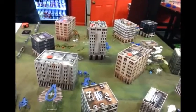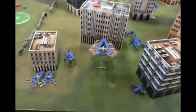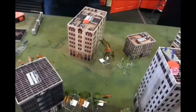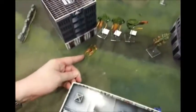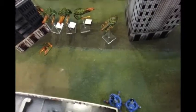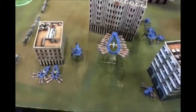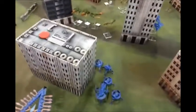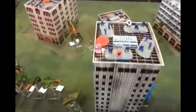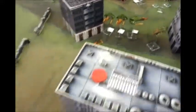Here we are at the end of turn two. My Kukris, which were on this side of the building, took their pot shots on his Desolator and did some damage. He counterattacked with his armor and took out my Kukris. I then counterattacked with my Tarantulas and managed to take out some of his armor. The one in the center is in serious danger of collapse — it's pretty beat up. His gunships also contributed to killing the Kukris over there.